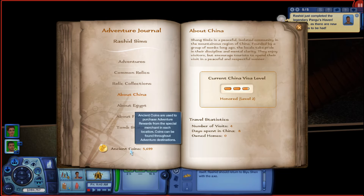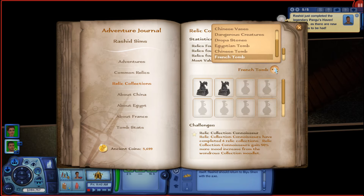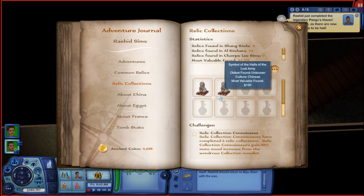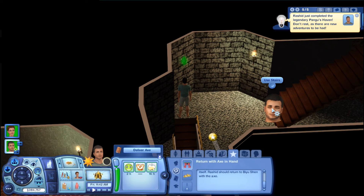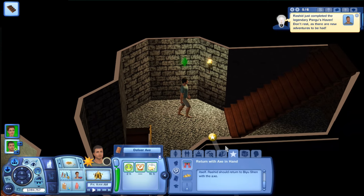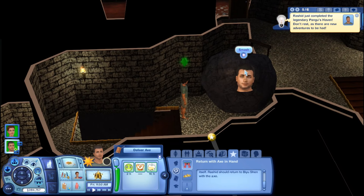I didn't purchase her visa yet because I wanted him to get through the tombs first. They both still have to do six tombs. If we go to collections — tombs — we haven't done six tombs in China, just two: the Halls of the Lost Army, which was the first tomb she did, and this one that he's done. We need to complete six of them in each world to finish one of the World Adventures lifetime wishes.